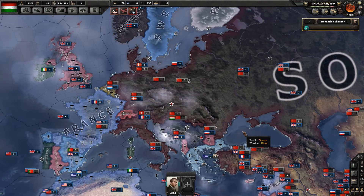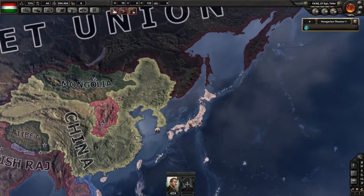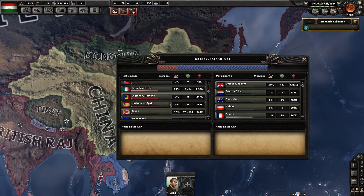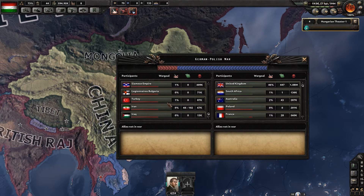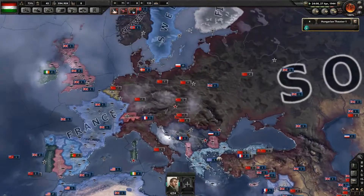Hello and welcome back to Hearts of Iron 4 as Hungary. We are basically waiting for the war all the way over here in Japan to end. This is the last front, I believe. Japan is the only country that has not capitulated, so we are just waiting for that and then we can do the peace deal screen.